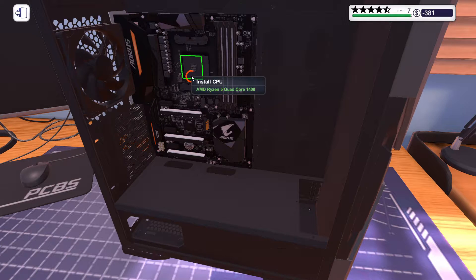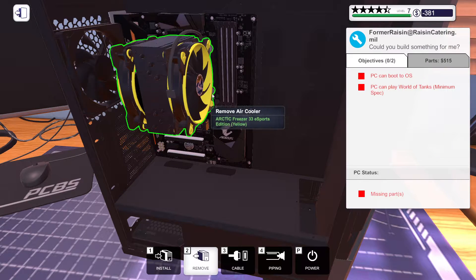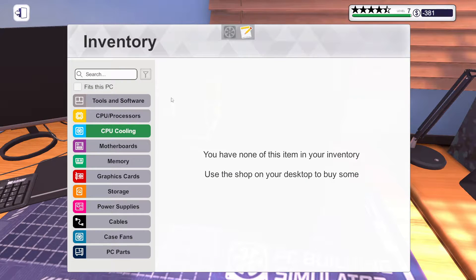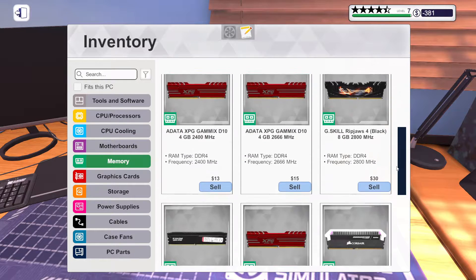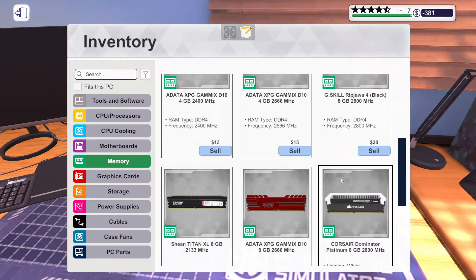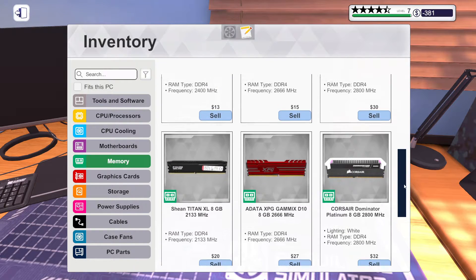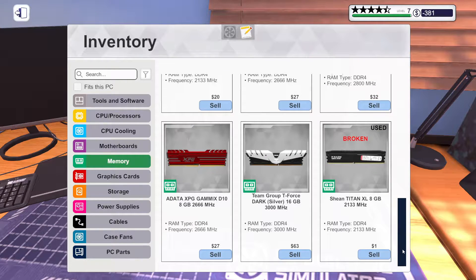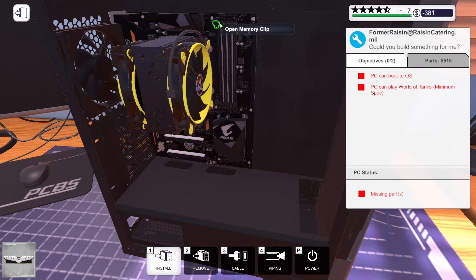We only have one, so we're going to install that. We're going to install the thermal paste and then install the cooling. Put that in. Then we're going to install memory. I don't remember what I bought for this one. I think I actually bought a 16 gigabyte card. We're going to put it in and see what happens.